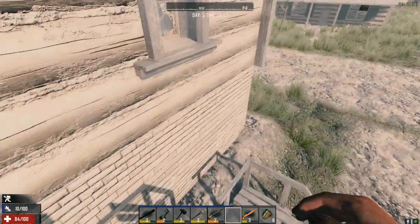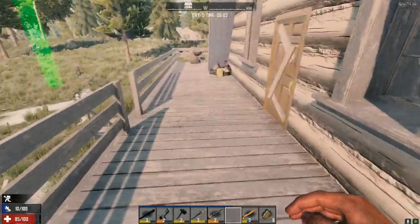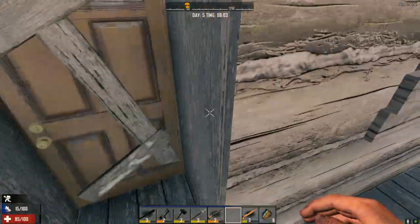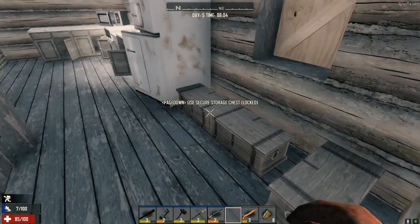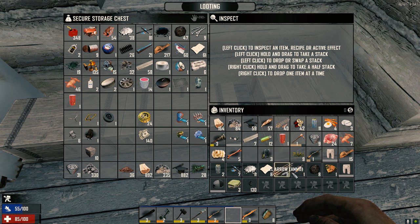It's nice that the bottom two levels here are brick — makes it more difficult for zombies to break in. Let's drop this stuff off. I should just have a chest inside the door that I can drop stuff into, but yeah, that would be too easy.